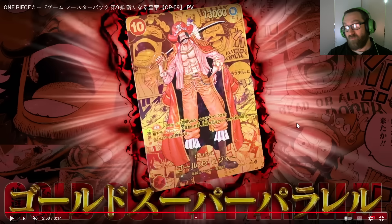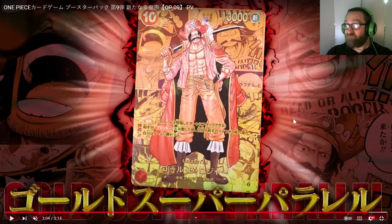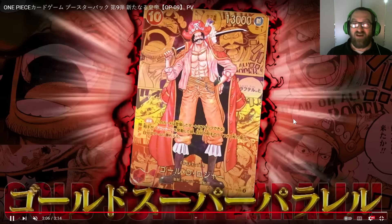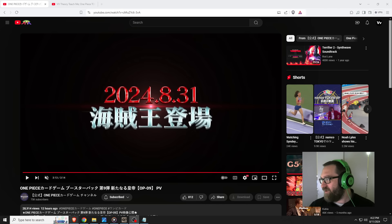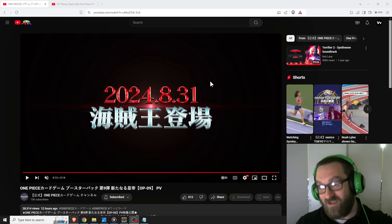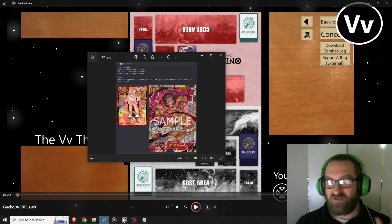Now we can look at those spoilers. Let's segue from that video and actually translate some of the spoilers we just saw. Spoiler warnings on spoiler warnings — they're all coming in hot. First up, we've got Lime Juice — a 3-cost, 3,000 power, 2K counter, Red Hair Pirates character. On play: up to one of your opponent's characters with power 4,000 or less cannot activate Blocker for the rest of this turn.